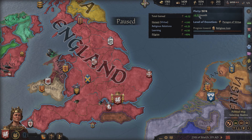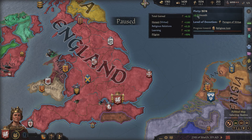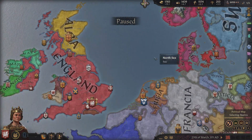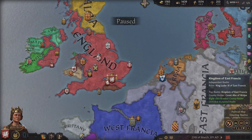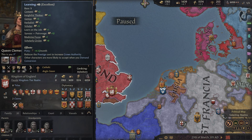Piety is one of the very useful currencies in the game. It can be especially useful if you want to declare holy wars, because you spend piety to declare holy wars when you're conquering other kingdoms, duchies, and counties.